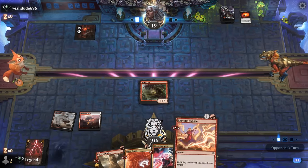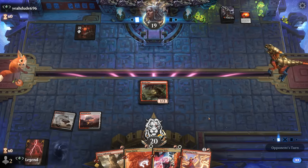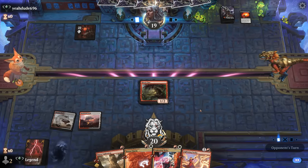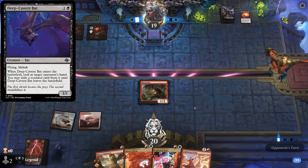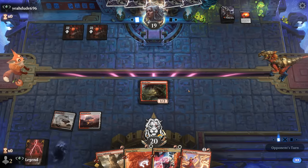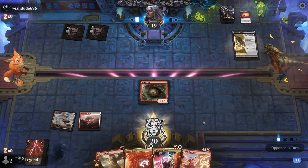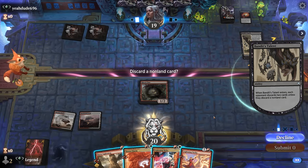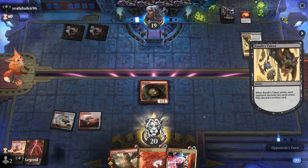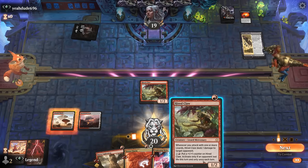We have 12 points of burn in hand, although mono-black is one of our worst matchups between hand disruption and life gain from cards like Deep Cavern Bat and especially Sheoldred. The opponent has a Bandit's Talent, so they are on the discard deck. A Lightning Strike can go to the talent. Another Hired Claw isn't bad.